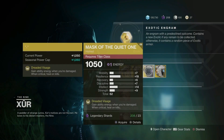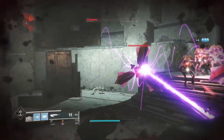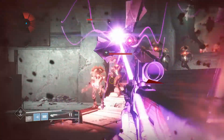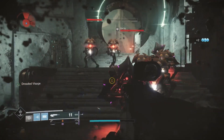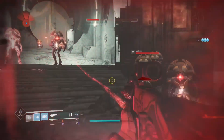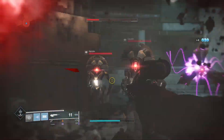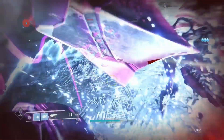Moving on to the next exotic for the titan — it's one I've never really understood that much in PvE combat. It's Mask of the Quiet One. What it does is give you ability recharge when you're damaged, and when you're low on health, you can kill a target and heal yourself. The ability recharge part I've never really wrapped my head around — my grenade was supposed to come back in 41 seconds and I only had one bump in recharge the entire time while taking a ton of damage. The healing property is alright, but in PvE it's not one of my favorites.